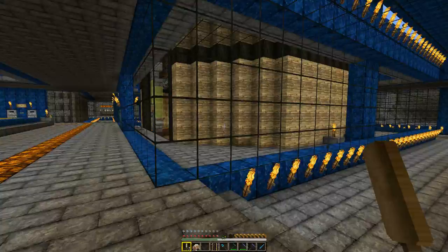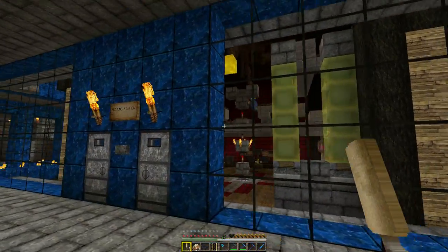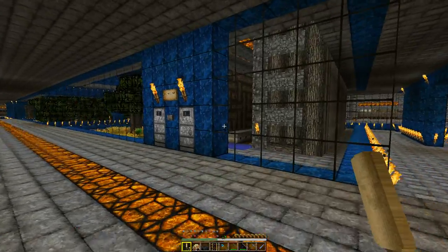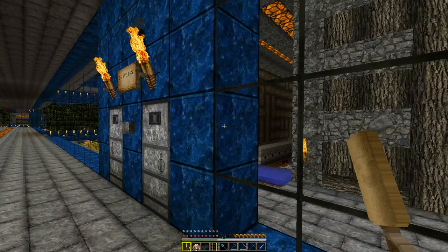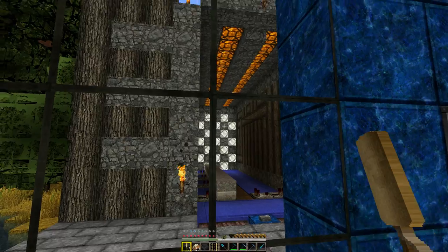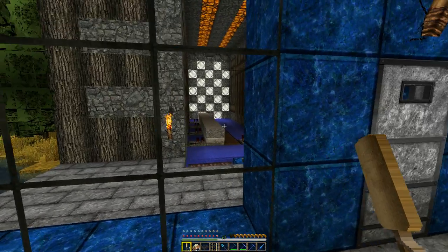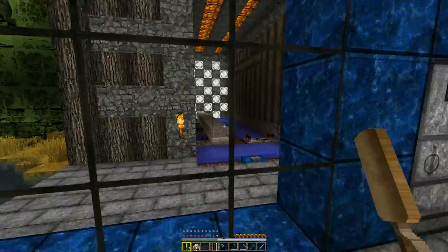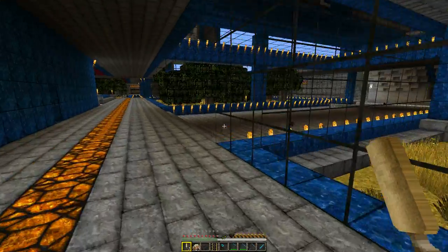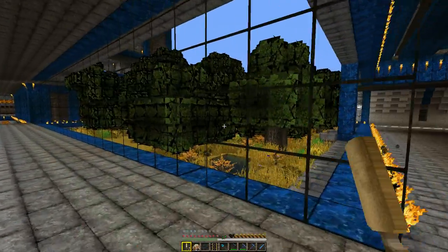Here's our potion room — we do all our potions in there. Here's our oak farm; it's automatic as well. You just place down the plant and it will automatically grow them for us. It grows them pretty quickly because it has bone meal in these dispensers, and then you just chop them down. There's quite a bit of extra space in here still for some future builds that we're working on and planning.